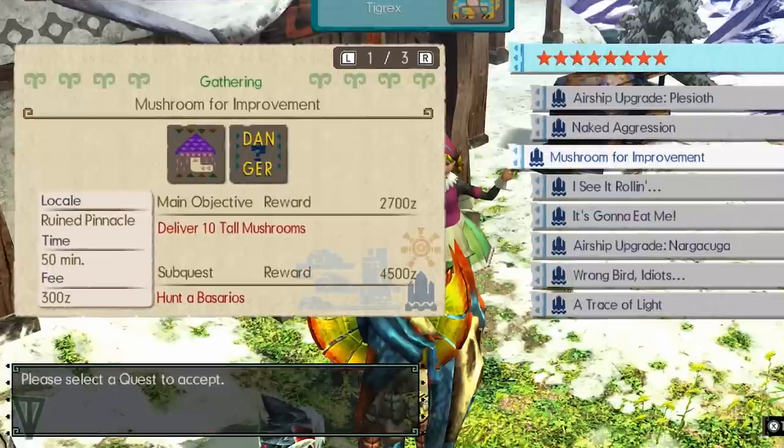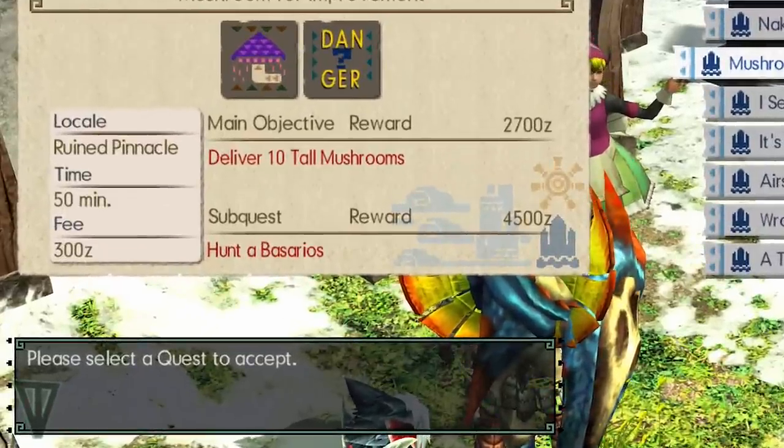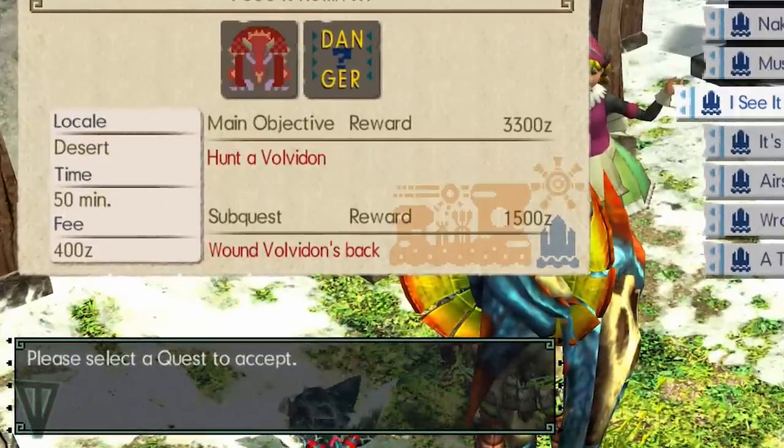Pay attention to the sub-quest section of a quest. These are typically very easy to complete and a great way to get more items that you'll surely need.